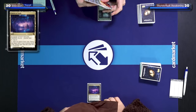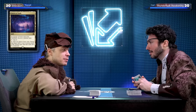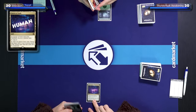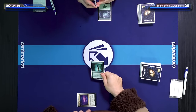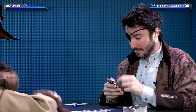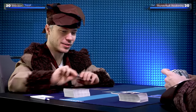I'll play Cavern of Souls — I found it in my treasure chest. A very big treasure chest. I will name human, because I need to cast my humans — I'll cast an Ixalan Lorekeeper. So Cavern of Souls now makes mana for humans, and the Ixalan Lorekeeper makes mana for dinosaurs.